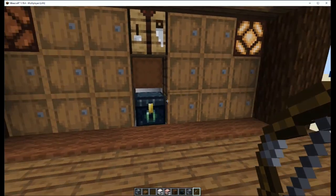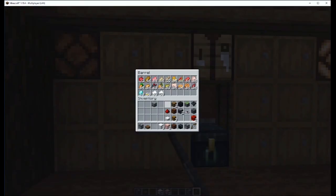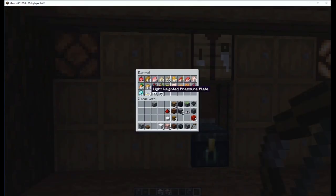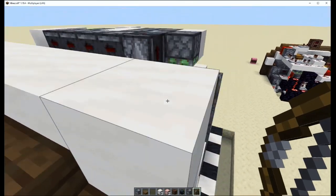Say we wanted to search for non-stackable items, maybe like a special box. You have an item in here that you know nobody's going to search for — who wants a lightweight pressure plate? So you throw that out real quick and it'll search for the box that you have all your special gear in.